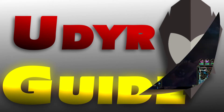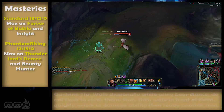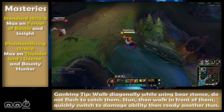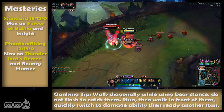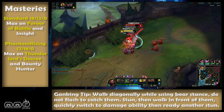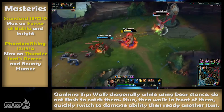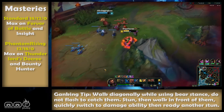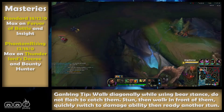This is a comprehensive Udyr guide. Let's start with mastery pages. I have two separate pages that I go. One is general purpose and the other is inspired by a dude called Phantom Rising. He takes advantage of the power of Thunderlord's. Note this may be a flavor of the month page, which is why I included a default option. I will explain why I pick what I pick. Let's start at the standard default page.